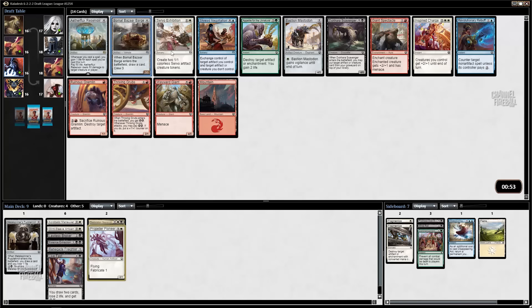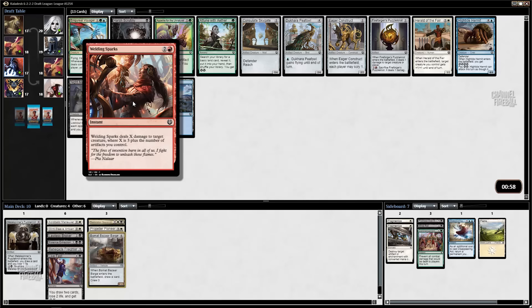This is another mediocre pack. Bizarre Barge: solid card, probably what I'm going to pick. I don't think I'm going to wind up in a deck that wants Servo Expedition. I'm not a fan of the Inspired Charge deck at all — I think it's a pretty mediocre deck in general, so I'm not going to be looking to do that. You'd have to back me into a corner. Shrewd Negotiation is a great card, but not something I'm in a position to take advantage of since I'm not blue and I don't have any Prophetic Prisms. So I'm just going to take the Bizarre Barge.